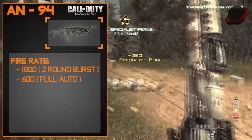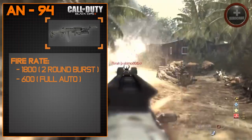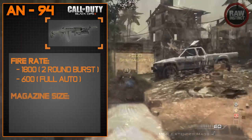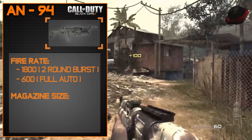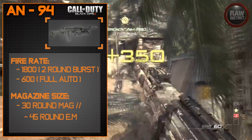Typically you'll see burst-fire weapons like the M16 and Type 95 shoot a three-round burst, but the AN-94 shoots a two-round burst, which is pretty deadly. The magazine for this weapon is a standard 30-round magazine, which you'll see with almost all assault rifles in any Call of Duty game.